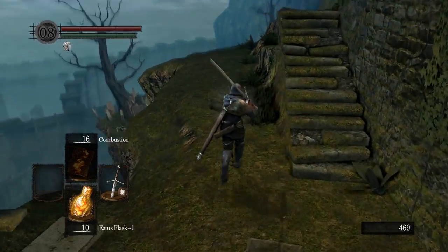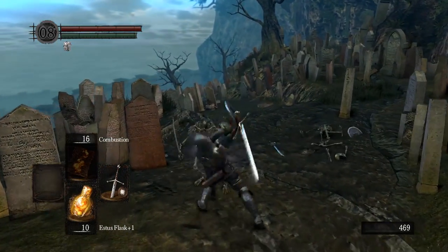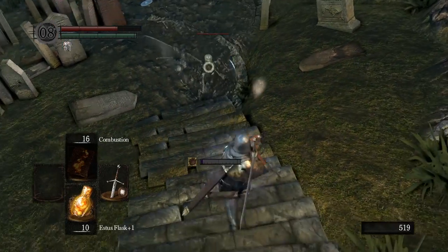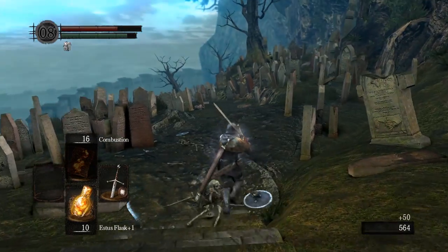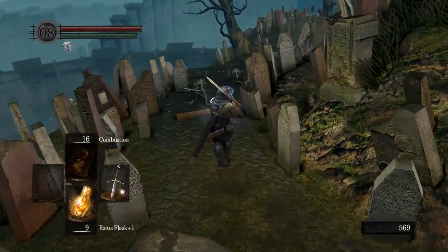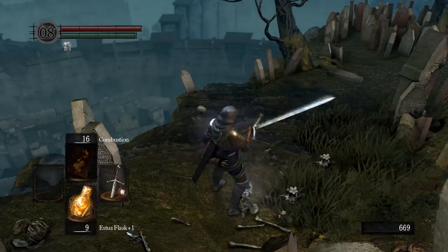Now with our Divine Claymore we can head down into the catacombs. We're seeking some dialogues — not actually going for the Rite of Kindling just yet. The claymore never really seems to have as much range as I feel it ought to have. These skeleton enemies are dropping scimitars — nice of them. Down, down, down we go.